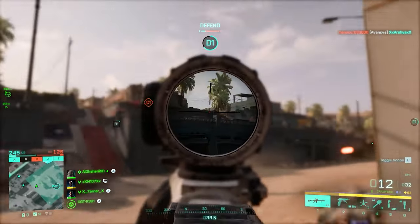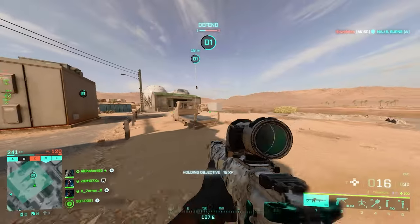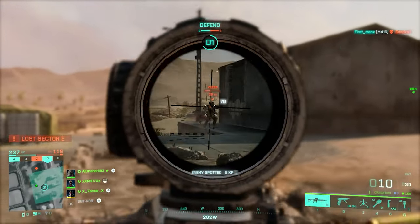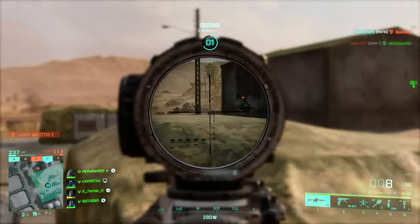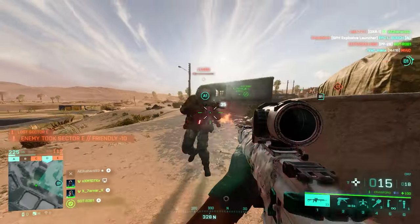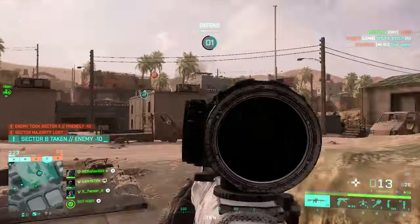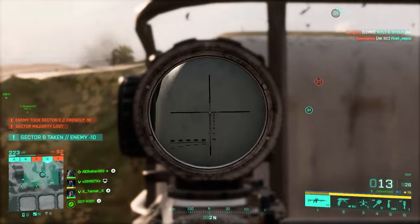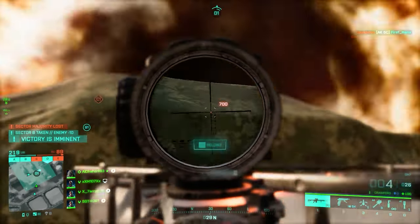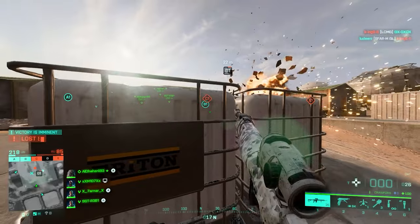The second muzzle slot goes to the Rapid Suppressor, since this weapon has close-range potential and stealth wouldn't hurt. Third slot is the Extended Barrel for more muzzle velocity and less bullet drop so you can hit targets at longer ranges. For under barrel, the LDBG Grip gives you the edge in close-to-medium range where people usually move while shooting. Second slot goes to 40mm High Explosive — or your own favorite grenade launcher — for more firepower. Third slot is the Bipod, which is really a must on DMRs for engaging snipers with accurate shots.